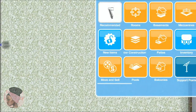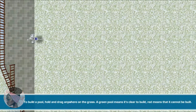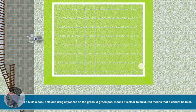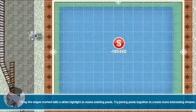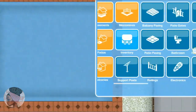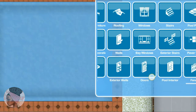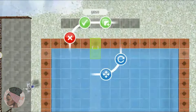Then we should build a pool in any size, but for me I prefer to build a huge pool. Next we're gonna put some items in the pool — one item only will do, and any item will do too.